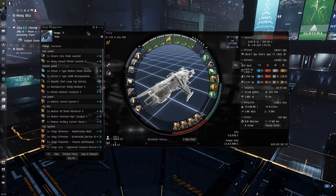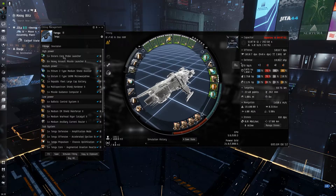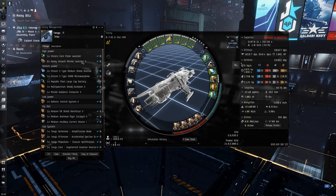It's using T2 stuff so it's not super expensive, but it is a little bit more expensive than the heavy missile fit. We'll go over it real quick — the all-in-one fit, so we can scan stuff with the Sisters Core Probe Launcher on the way while doing missions and things.